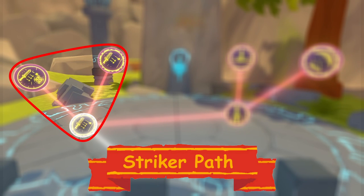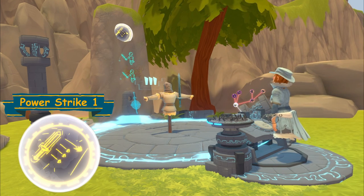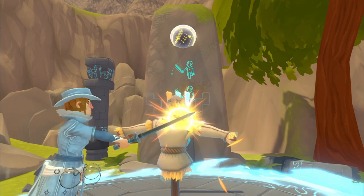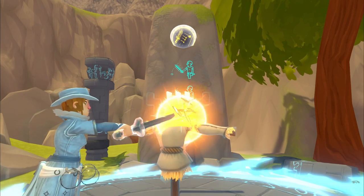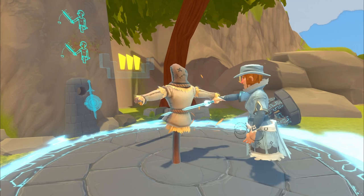Striker Path. Power Strike 1: Attacking an enemy three times rapidly with your melee weapon will charge it, meaning that the next strike will be more powerful.